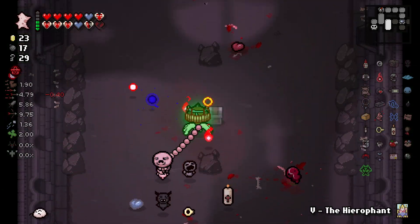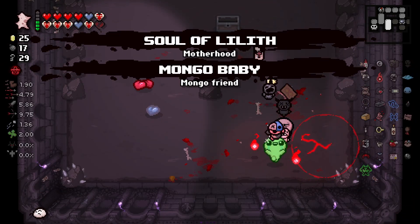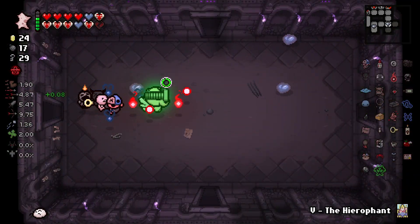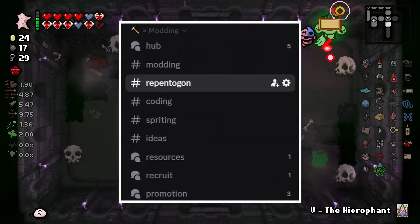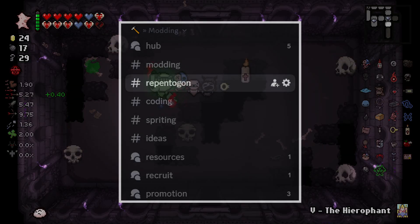Alright, with that out of the way, it's time to get into installation instructions. I'll start with installing on Windows, then Linux and Steam Deck. Then I'll talk about migrating your save data to Repentance Plus with Repentagon. Afterwards, I'll talk about some extra features the launcher has, then finally I'll talk about common issues with the launcher and how to fix them. If you need extra help, you can join the Modding of Isaac Discord server and talk with Repentagon developers directly in the Repentagon text channel.